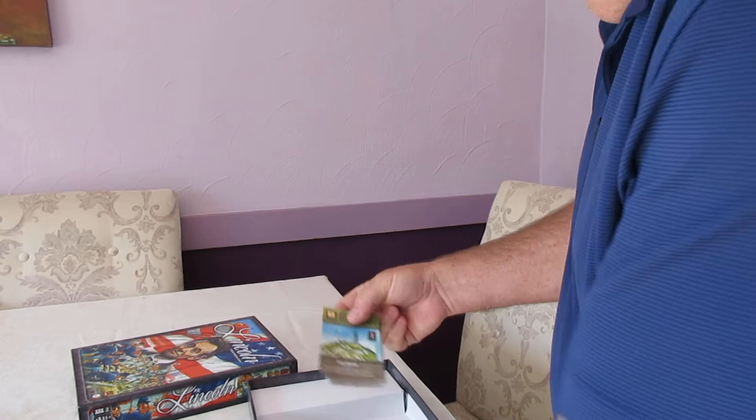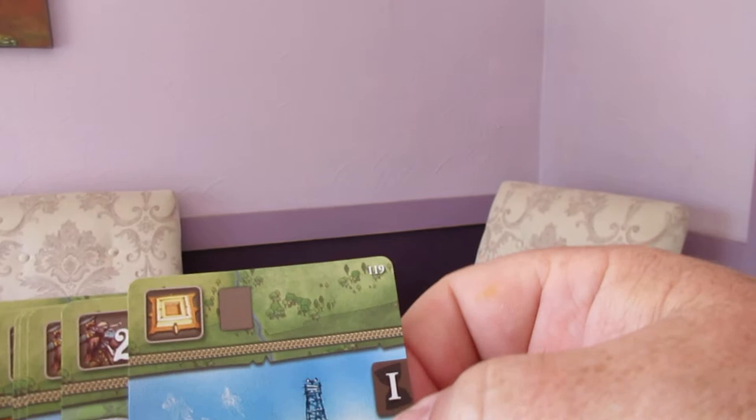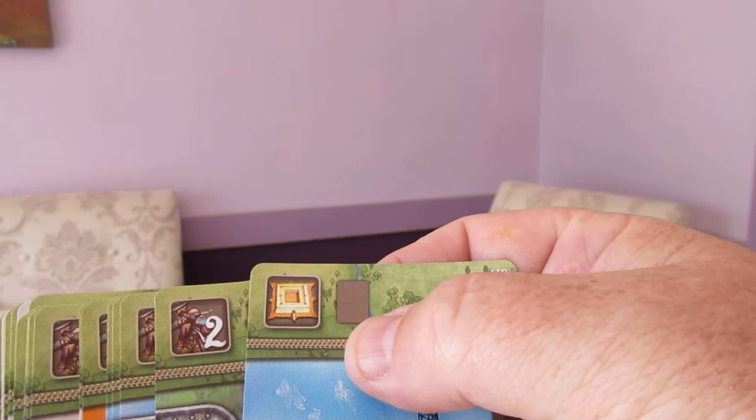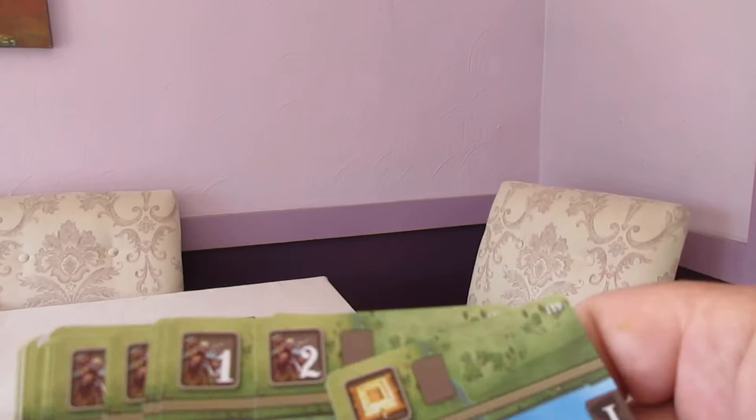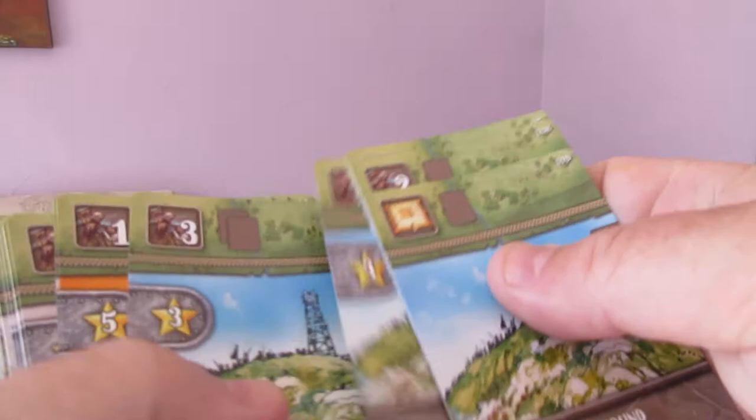Now the cards — I'm just going to open the Confederate deck right now. These are nice, well laid out, good-feeling cards. You can see they've got different pieces of information. This is deck one. Fort — one card. It shows you how many cards you have to discard to play it. Confederate army — two. General here — three. But this also allows rail movement, so cards have multiple uses. And you have to spend cards.